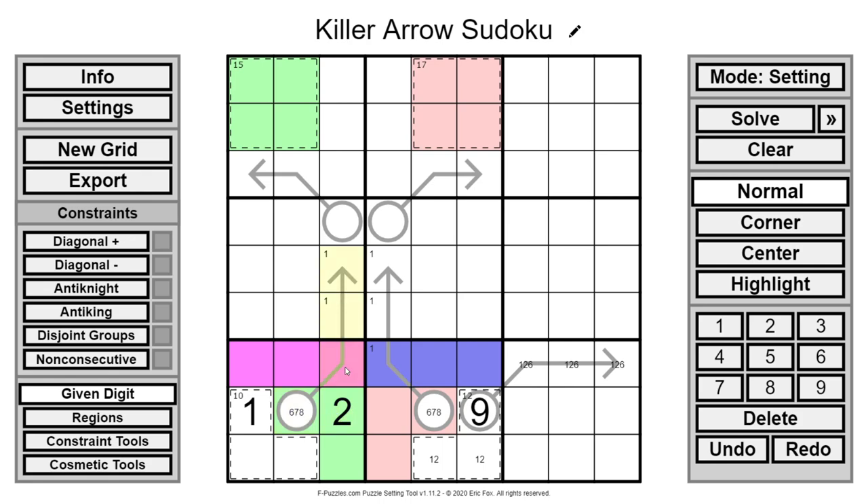Because we have a 2 here, this 2 cannot be repeated along this arrow. So it can't be 6 (which requires 1, 2, 3) and it can't be 7 (which requires 1, 2, 4). It must be 8. An 8-cell arrow could be 1, 2, 5 or 1, 3, 4. Since this cell can't be a 1, this is a 3 or 4. Now we know the 20 cage: if this were a 3, we'd need 8 and 9 here to make 17, but we just placed the 8. So this must be 7, 9, and 4.